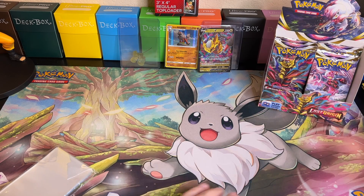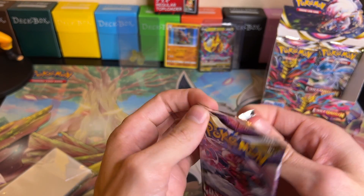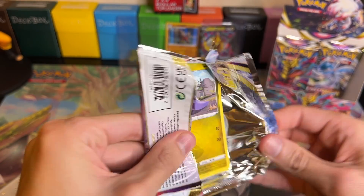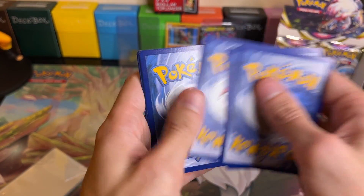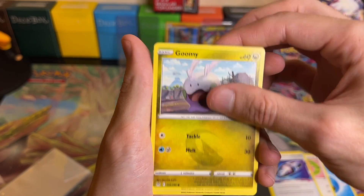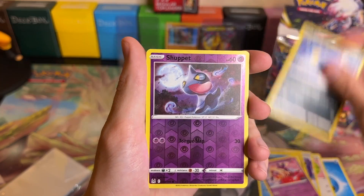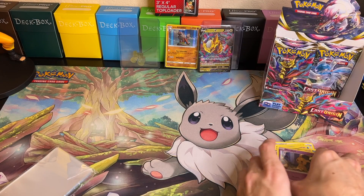I may have to do a binder video for this set since I've gotten a lot of different cards today. Let me know if that's what you want to see - let me know if you want to see a binder video of what all we pulled. Pack thirty-two: we got Water Energy, Lickitung, Relicanth, Lost Vacuum, Goomy, Bronzor, Snover, Jynx, Inkay, a Reverse Holo Shuppet, and then a Non-Holo Mimikyu.